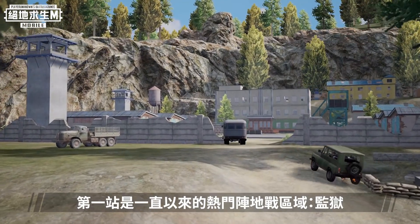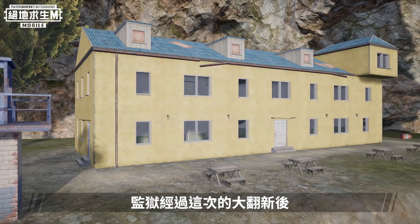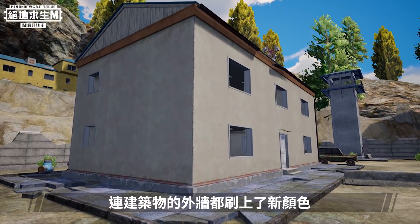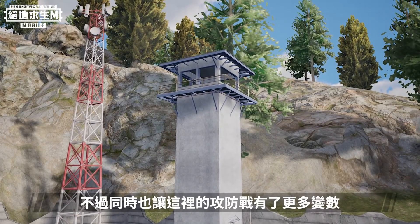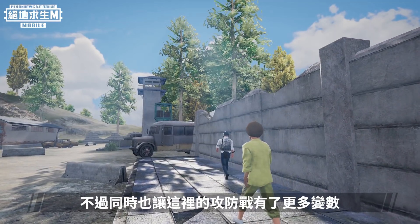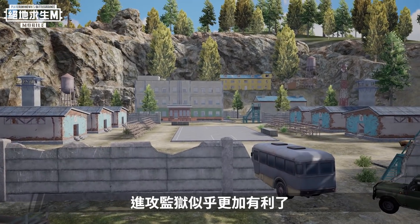Our first stop is the prison, which has always been a popular battle zone. The prison has been completely rebuilt. New warehouses and outposts were added, and building walls painted a new color. Now that it's enclosed by walls, it looks like things have gotten a little more orderly. At the same time, these changes introduce more variables that affect attack and defense strategies. The cover provided by the walls seems to be really advantageous for attackers.